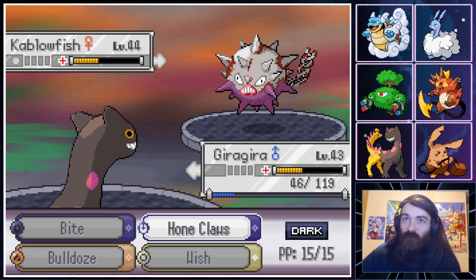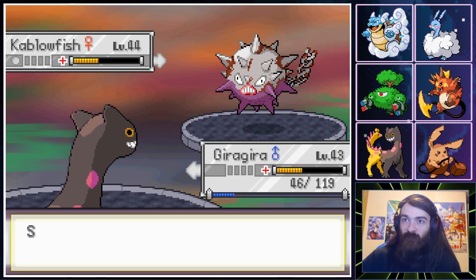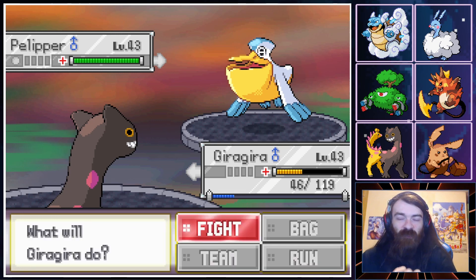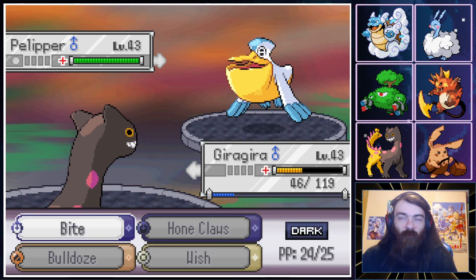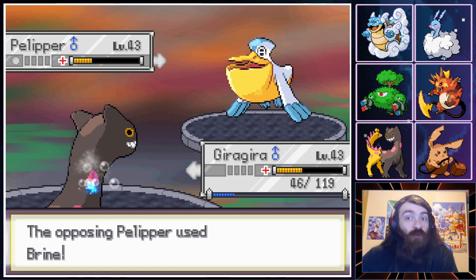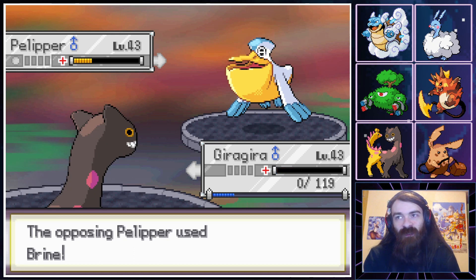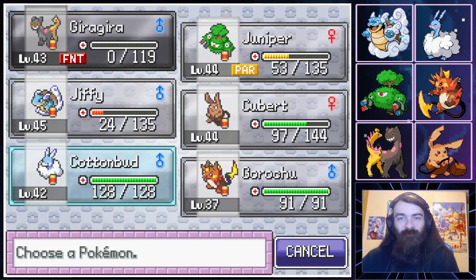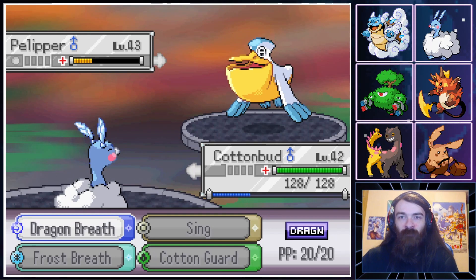I kind of want to try and get a Hone Claws off, live, then Bulldoze. Bite Flinch, Bite Flinch, Bite Flinch — huge damage — Bite Crit! But no flinch, and Brain is going to take us out because we're below half. That's so unfortunate. We go into Cotton Bud and just Frost Breath through the rest of them.